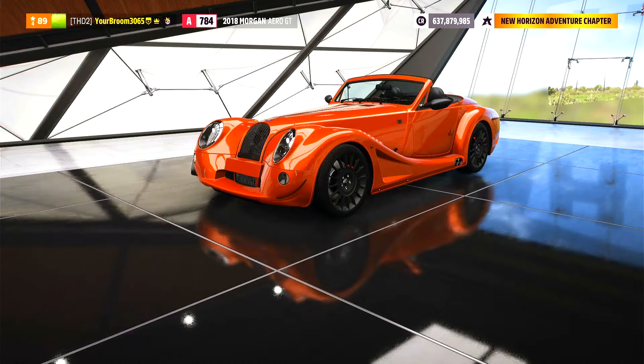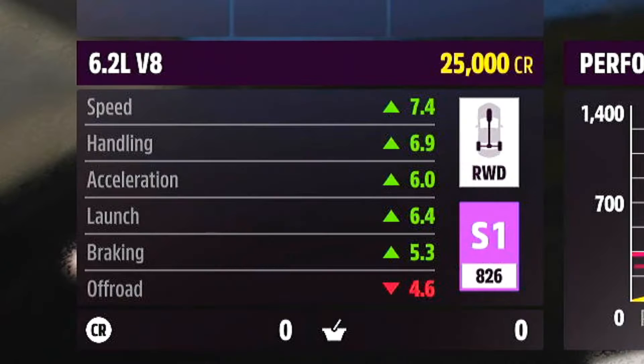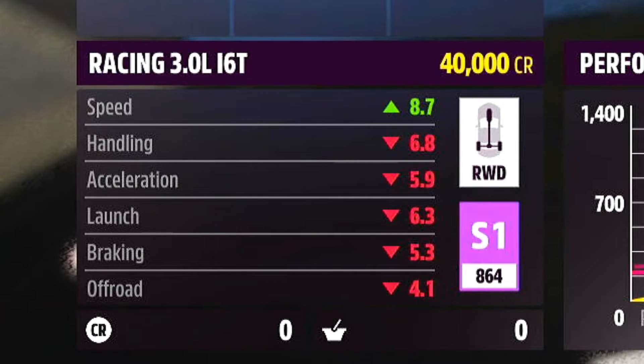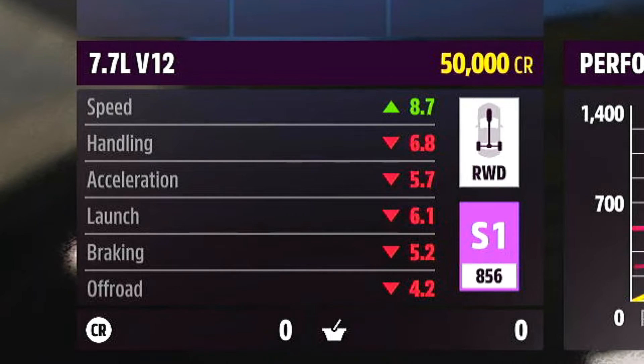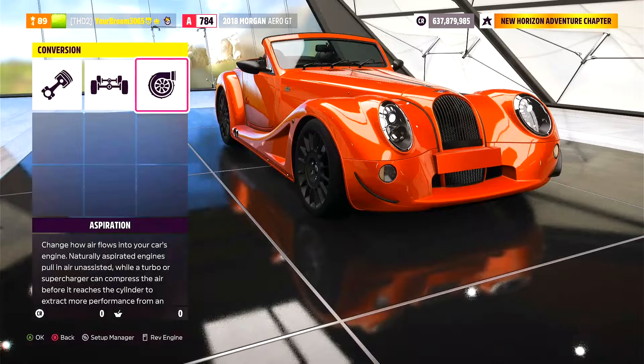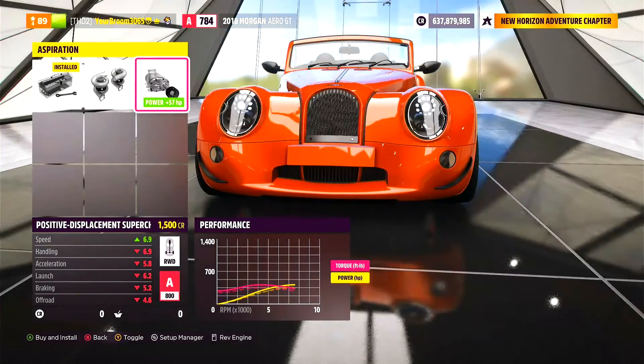Here we are over at the upgrade shop. The first thing we're going to do is jump straight to engine swaps and see what we've got. We have a 6.2 litre V8, a 5.2 litre V10, the racing 3 litre 2J, the racing V12, as well as a 7.7 litre V12. So all in all, a lot of engines, and you can also go ahead and twin turbo or supercharge this thing.